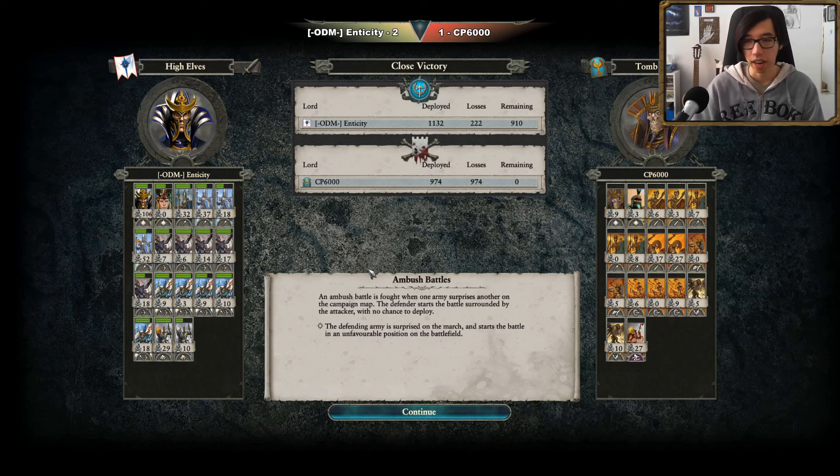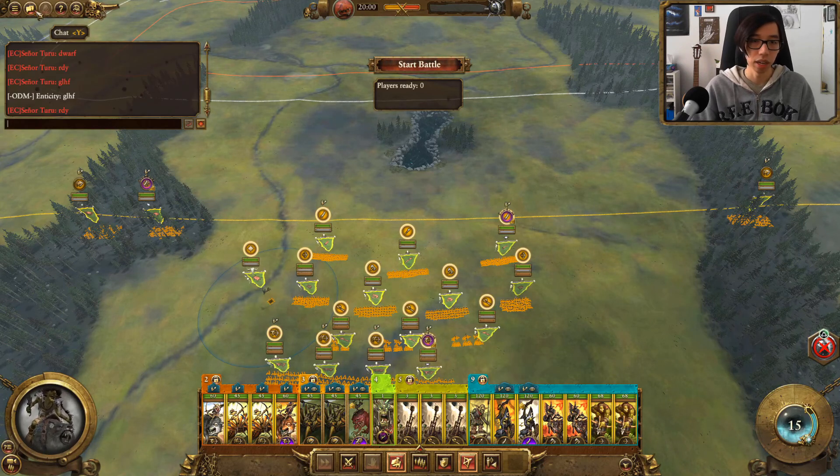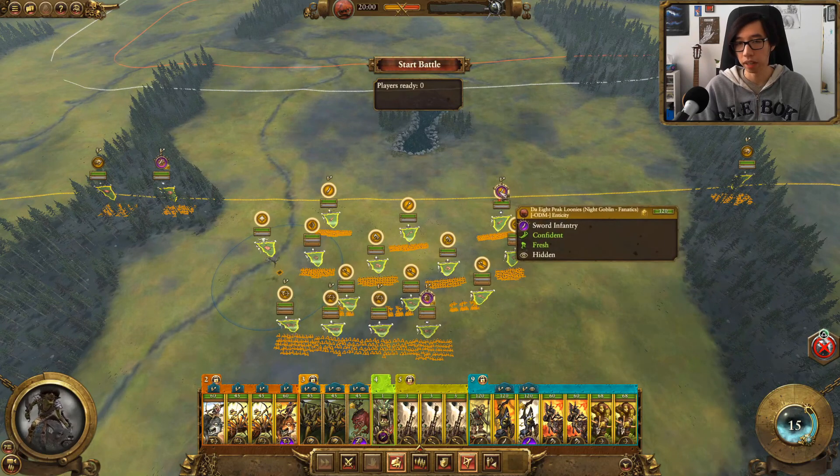That was really punishing for the Tomb Kings. Essentially we focus fired down priority targets. The engagement wasn't timed perfectly, meaning we were able to just fire down at targets as they came in. He would have needed a much longer flank to get on top of my archers. The Silverin were amazing at holding the line, and the Fiery Convocation killing all the infantry really was the nail in the coffin — after that happened there weren't enough tools to shut down my archers.